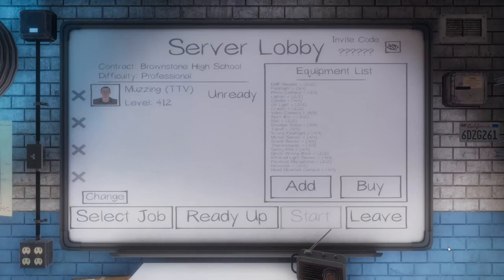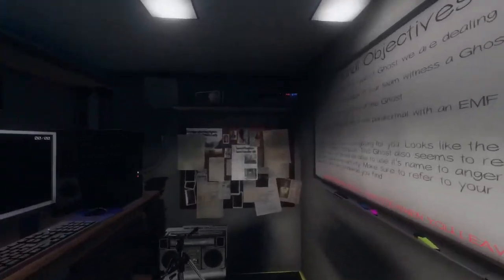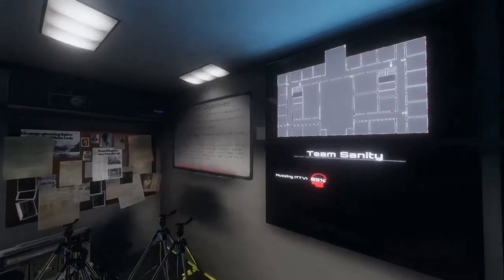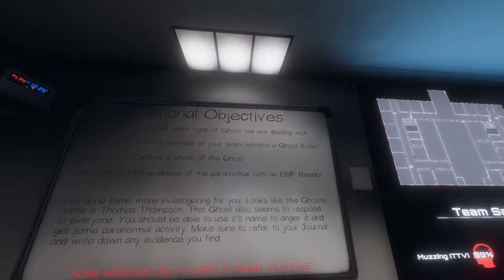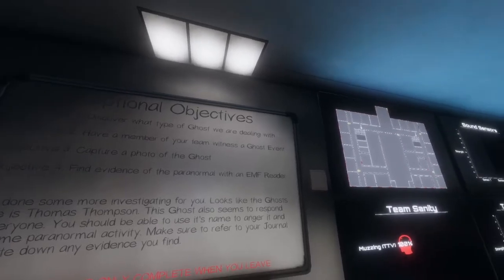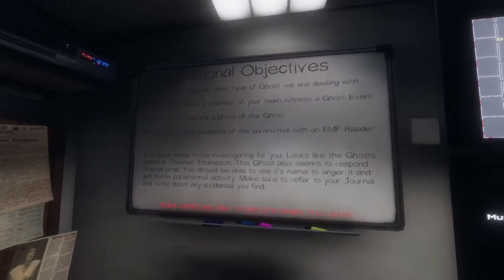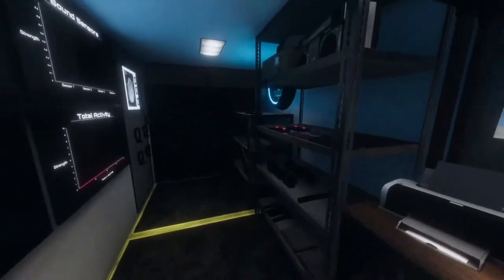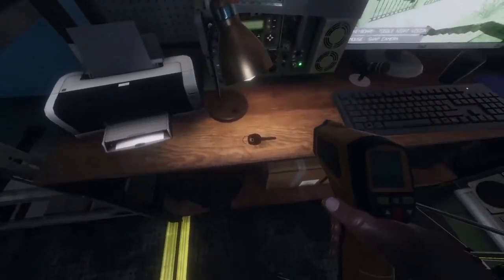Welcome to another video. This time we are playing Phasmophobia and we're going to do a professional run on Brownstone High School. I've already put all my equipment into my equipment list ready to go, so let's not waste any more time and get stuck straight into it. Now that we've loaded into the vehicle, we are ready to go. First thing I always do is read the objectives: discover what type of ghost we're dealing with, witness a ghost event, take a picture of the ghost, and get paranormal activity on the EMF reader. We're going to start this like I start all my ghost hunts — thermometer, camera, strong flashlight, and obviously the key to open the door.